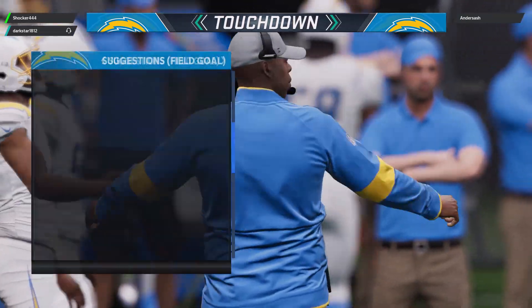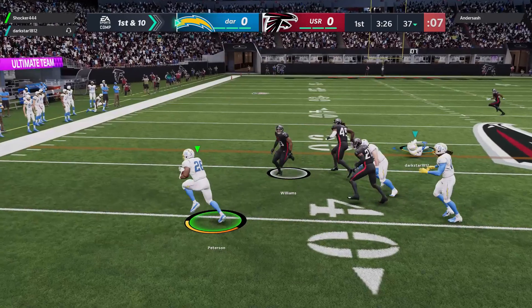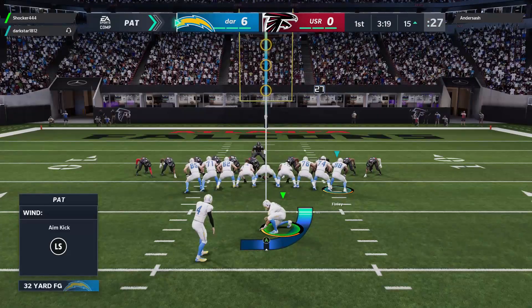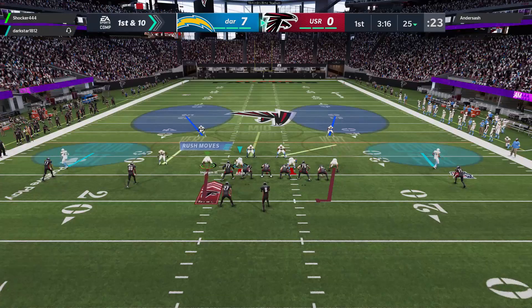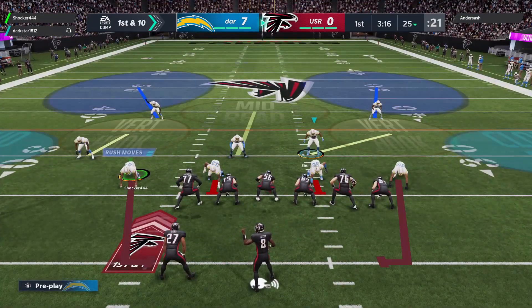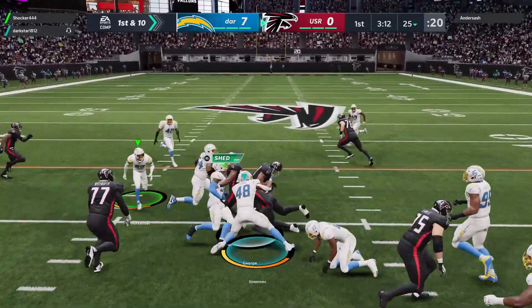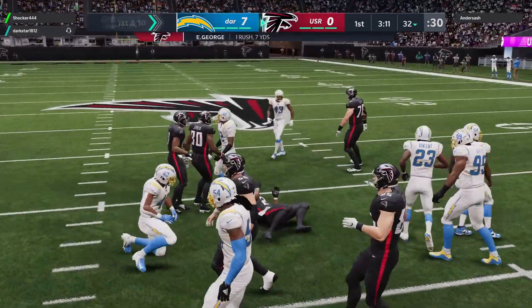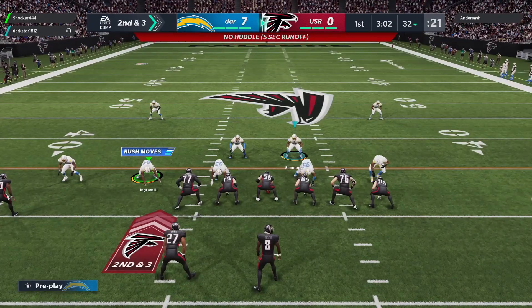Bro, did you see that? I went for the block and I just bounced straight off the dude to the first down hall. That was funny. Oh shoot, he's falling forward — he's running no huddle!